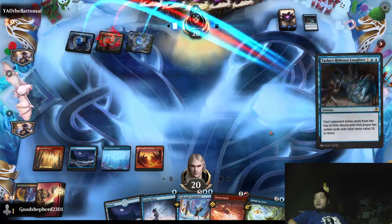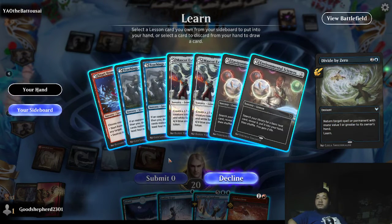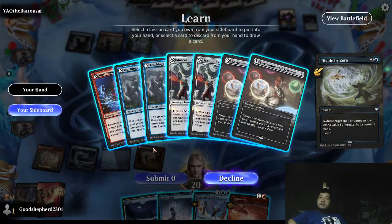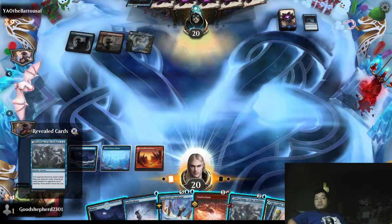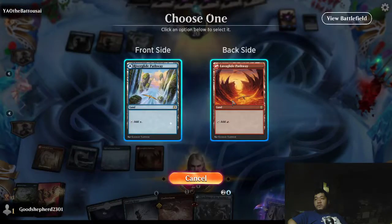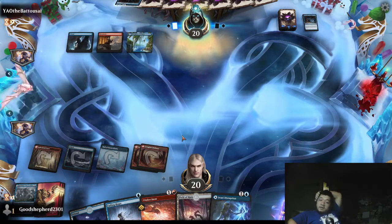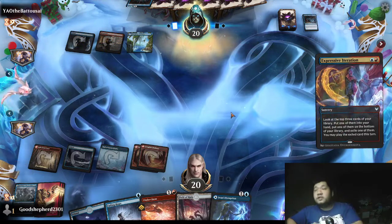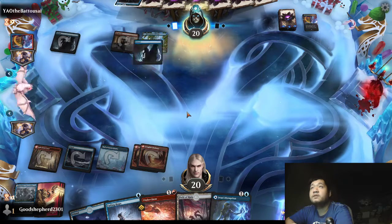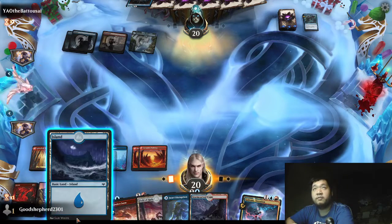Not going to Foretell this yet because we might need to hold up Divide by Zero. We just need to keep buying time for the most part. I could take Teachings of the Archaics — that will draw us into more cards. I might just take Environmental Science in case I need the land, but we'll take the Teaching first. Opponent seems to be stuck on mana. We can Foretell now. We'll draw two cards. Unfortunately we're going to have to let our opponent recast this one. Opponent going for Expressive Iteration first — looks like they're digging because they know they're kind of behind.